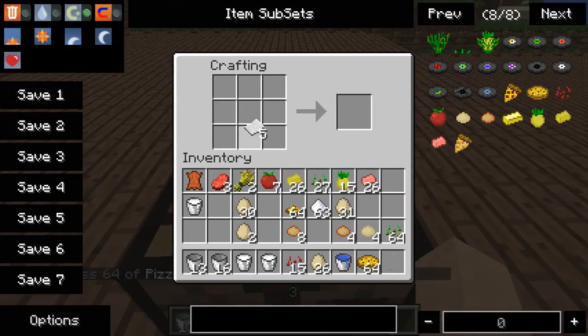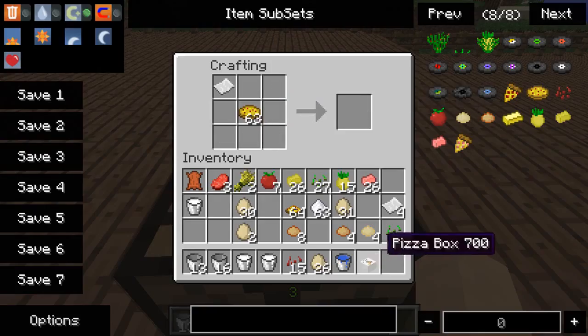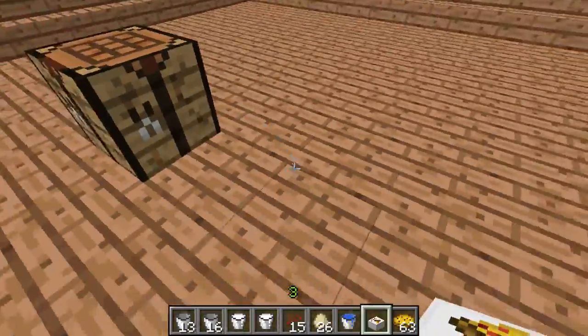Guys, I hope you guys enjoyed this video. Don't forget to leave me a like if you enjoyed. More mods to come since my Xbox is broken. And there's our pizza box — you can just place this on the ground and it says MC Pizza. I hope you guys enjoyed this video. I'm out. Peace.